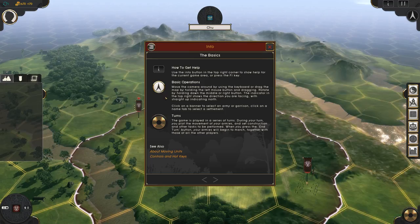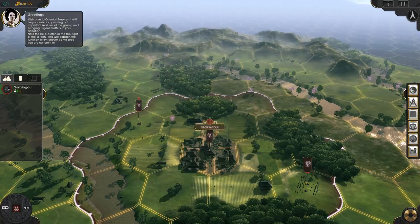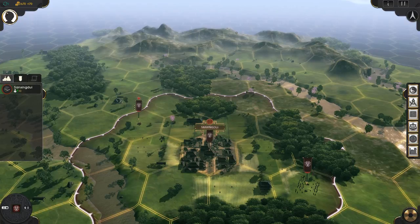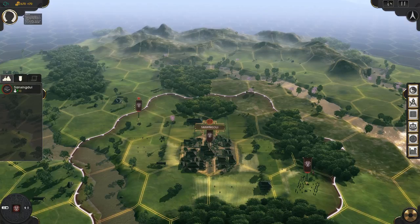So let's pick the Shu. You click play, it goes dark for a moment and generates the world. The first time you play, it gives you a lot of help screens and tooltips, which I recommend reading because there's a lot going on in this game. Up in the upper left-hand corner you have an advisor who will help guide you through the game, give you advice, and explain things. There's also an info button you can click at any time for information on what you're doing.